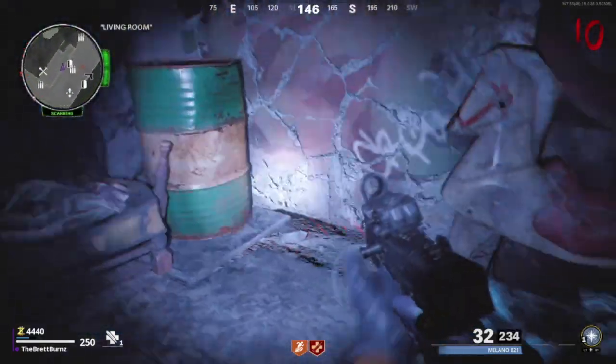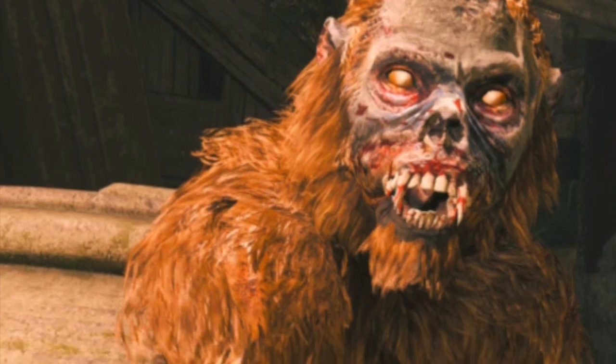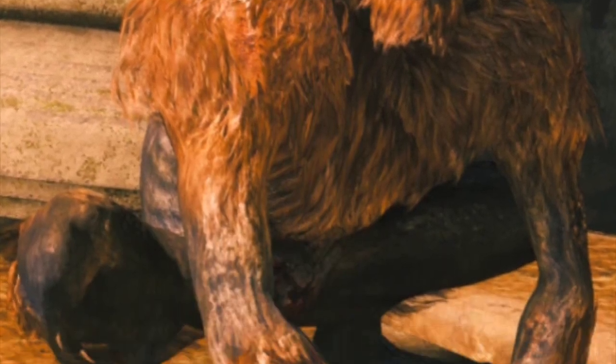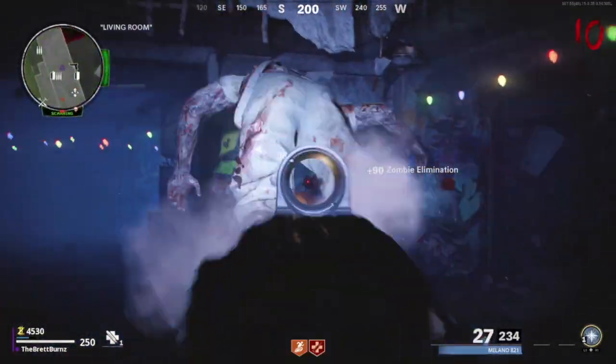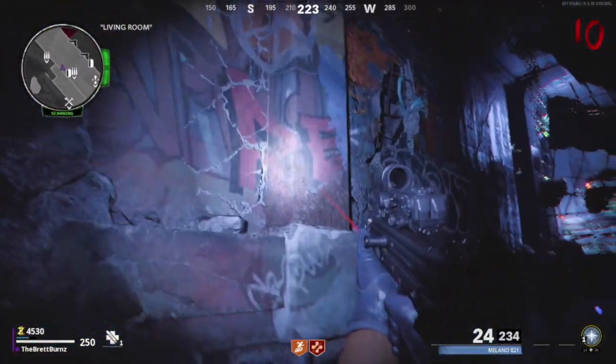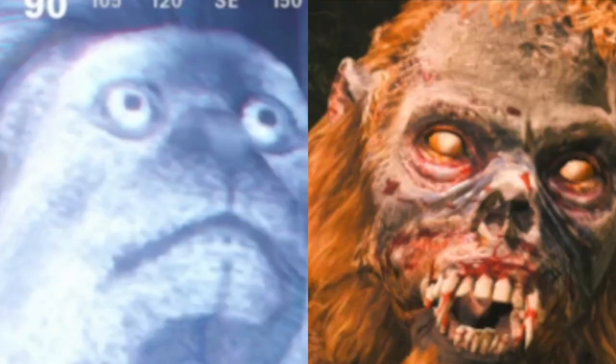Zombie monkey is a zombie enemy type seen exclusively in Shangri-La. Look at that thing — it's ferocious, it's mean. That's like the definition of a zombie monkey. When it comes to Cold War ghost monkeys, these monkeys look like cotton-top tamarins — those monkeys look very friendly. They definitely don't look like that Shangri-La zombie monkey.